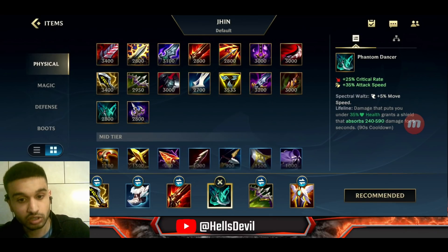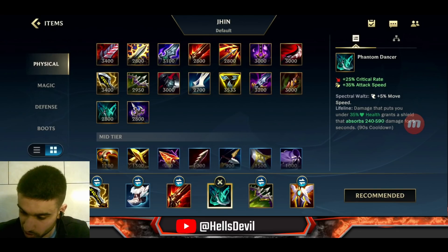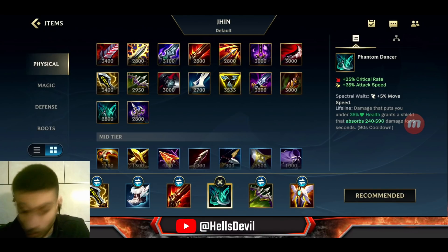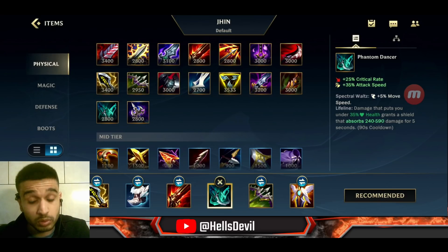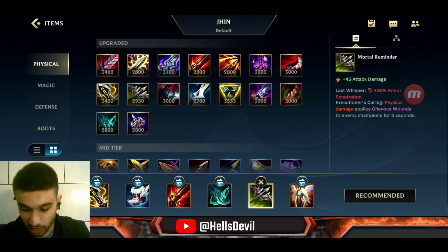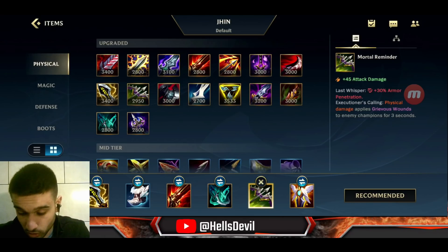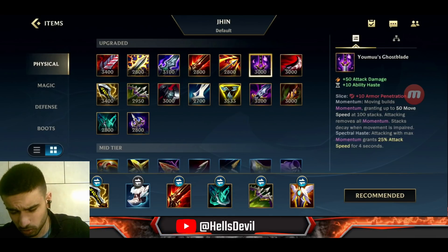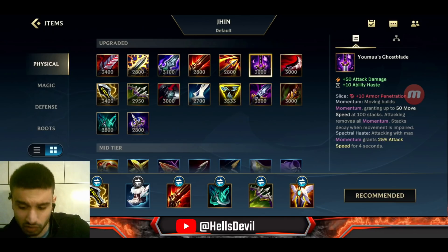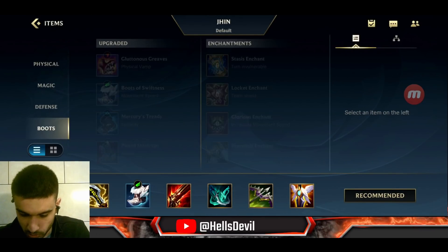After those two items, I really like Phantom Dancer as the third item. It's a great survivability item that also gives crit damage — damage taken that puts you under 35 HP grants you a shield that absorbs damage. That's very nice on Jhin. After this item you have 75% crit chance, which is huge. After these three items it's situational: if the enemy has tanky frontlines, get Mortal Reminder; if you need survivability, get Guardian Angel. You can even go Youmuu's Ghostblade late, though I don't really recommend it anymore.